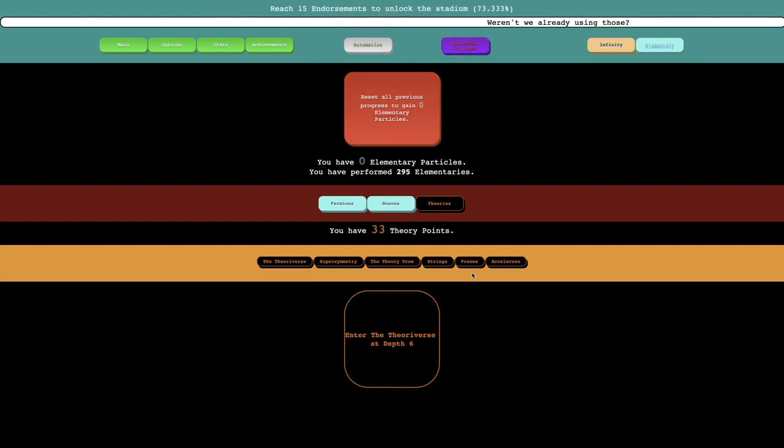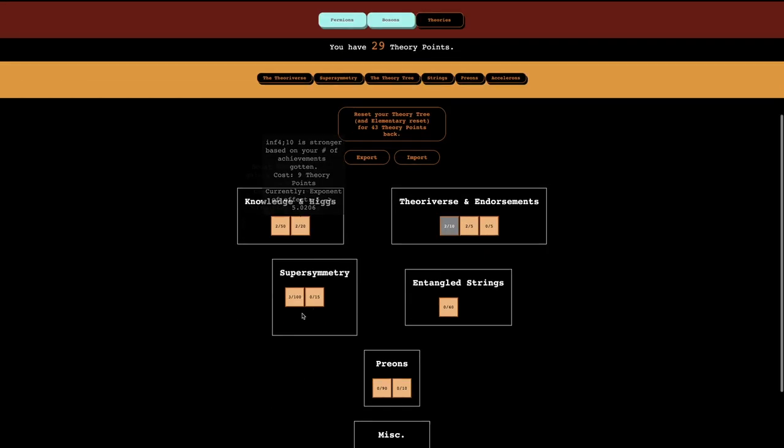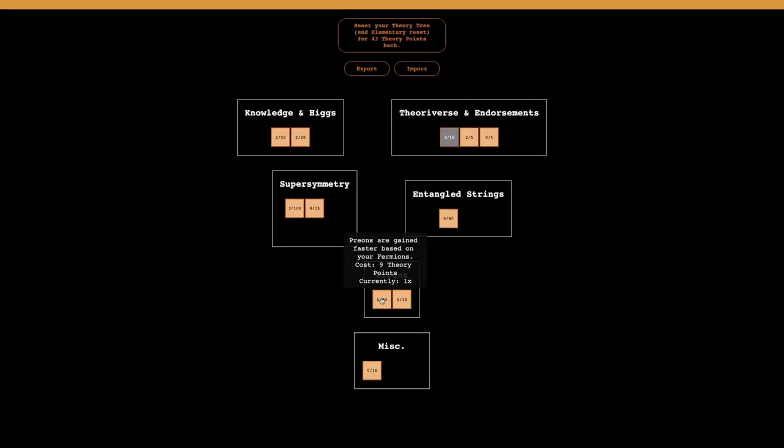Here it is — 32 theory points. I guess I probably did the right thing. I'll get a couple of these — they're two each, except this gets way more expensive. Maybe I want to get something that helps preons — like preons are faster, 17 times faster. That's really good and I can get it even more.